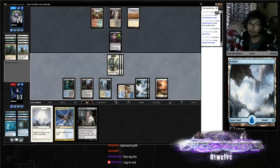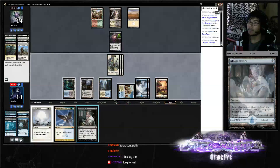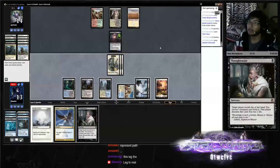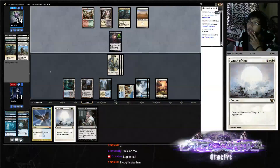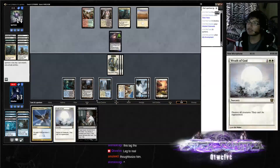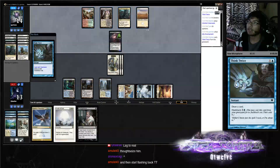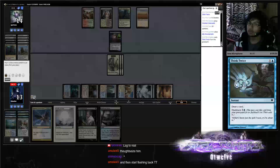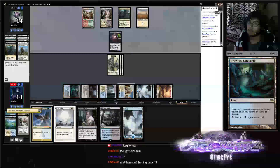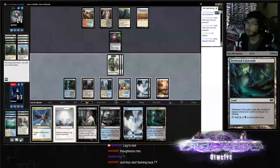You can find a better way to make the stream not lag so badly. You can probably even Thoughtseize him now just to see what he has in his hand. I just saw your Thoughtseize message — so here I want to flash it back. I don't know if he plays any instants so I'm okay with flashing back this one. All right, we have land drops for days. I'm gonna go ahead and Thoughtseize him — see what he's rolling with.